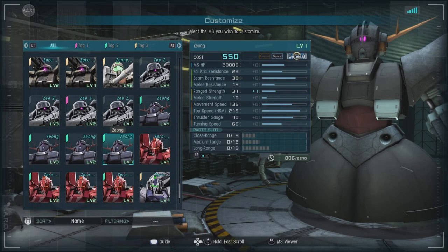This is a 550 cost space-only General that goes up to 700 cost. It has a ballistic resistance of 23, a beam resistance of 38, a melee resistance of 14, a range strength of 30, a melee strength of 10, a movement speed of a very decent 135, and a thrust gauge of 70.